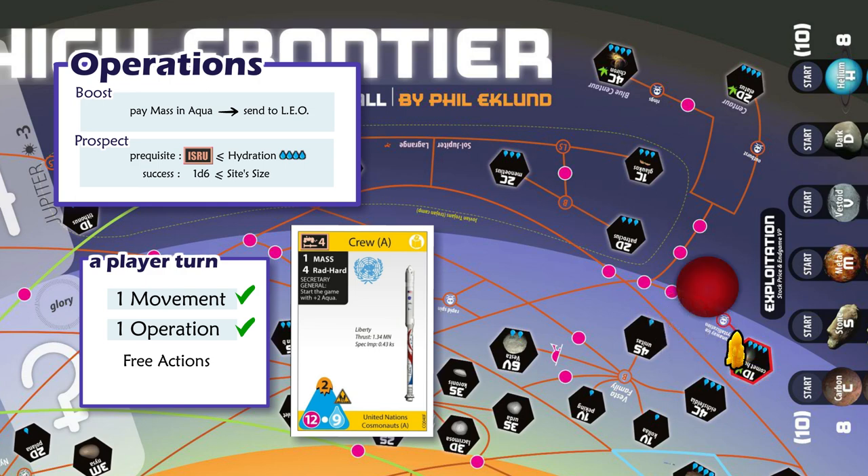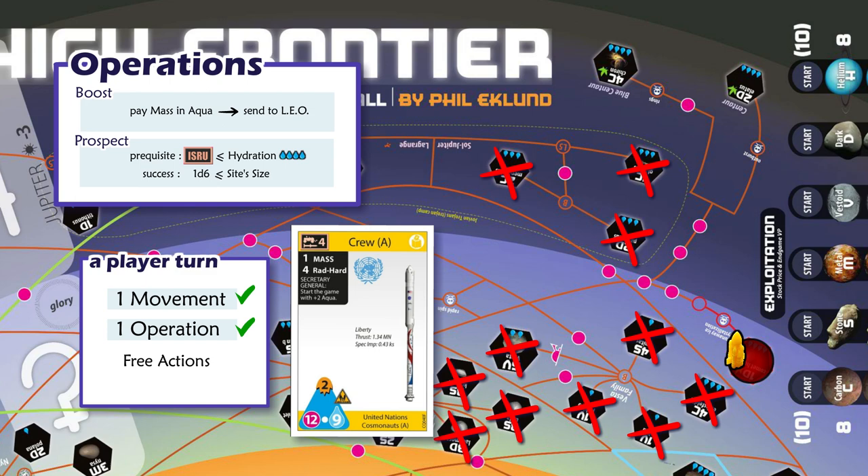In such a case, a red disc is put on the site. It means that prospection didn't find anything valuable, and no player can try a prospection roll here anymore until the end of the game. Because Yellow Crew's ISRU is 4, Yellow Player cannot try prospection on any sites around with a hydration of 3 or lower. He can try on Chiron — this site has a hydration of 4, so the prerequisite is met. With a size of 4 also, Yellow Player needs to roll a 4 or lower. He rolls a 2: that's a success. Yellow Player puts a yellow disc to show that, from now on, this site is his.